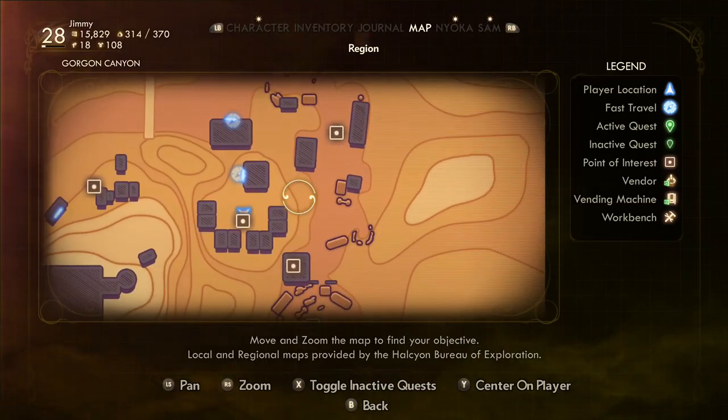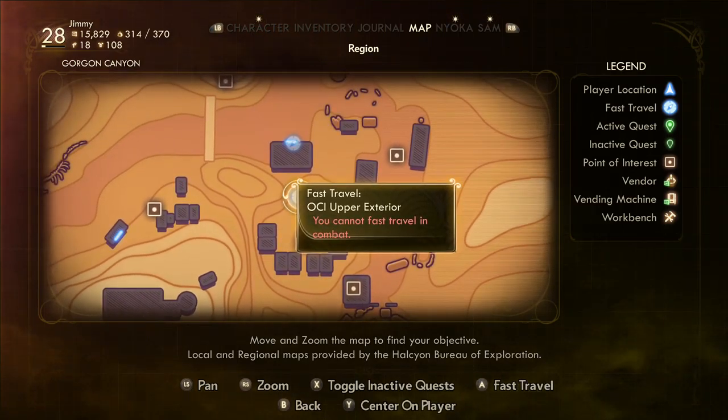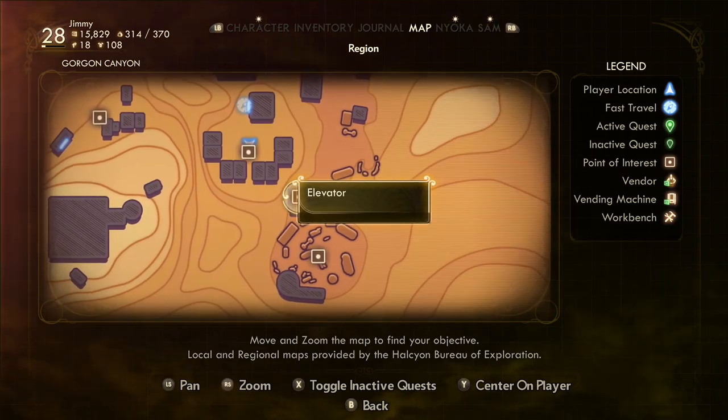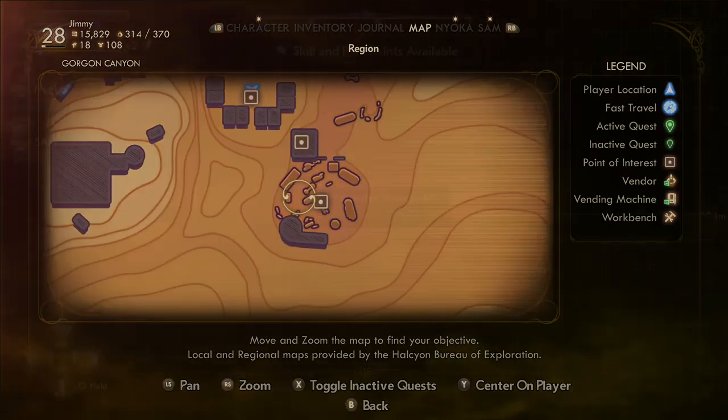This is a quick video showing you how to get the Lucky Stiff achievement for the Outer Worlds: Peril on Gorgon DLC. To start off, you want to come to the OCI upper exterior and then we're going to be walking down to the elevator here, finally going into the Marauder Stronghold.